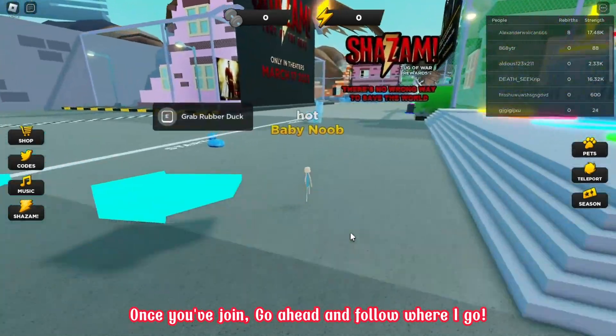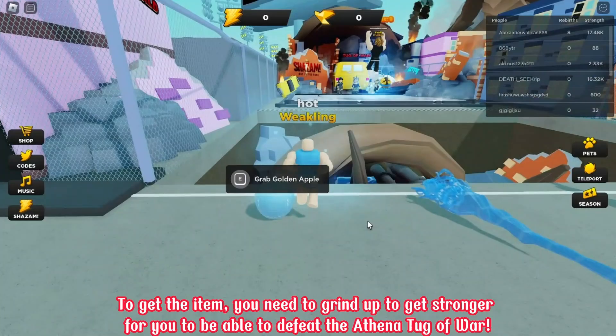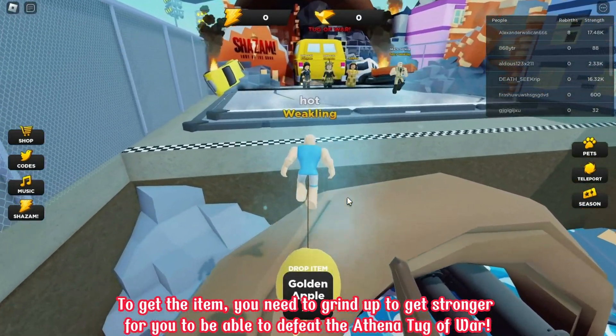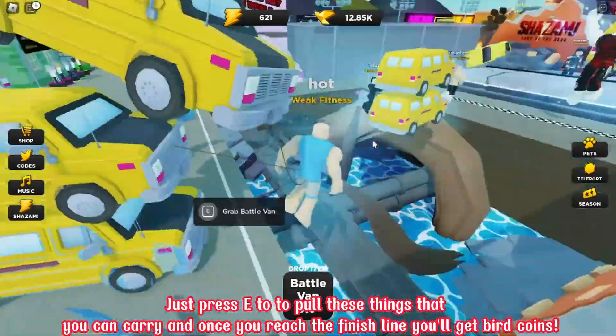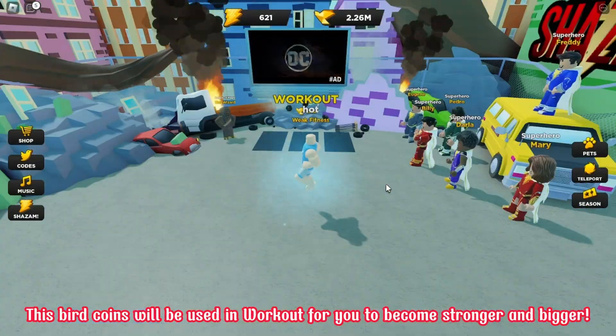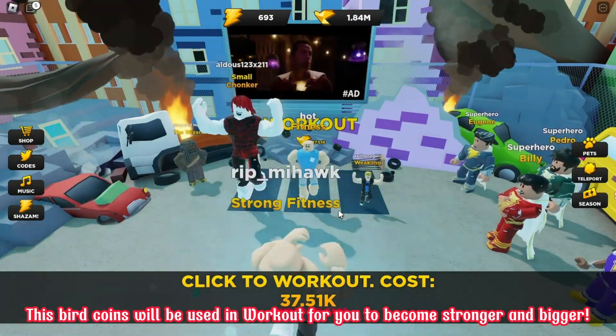Once you've joined, go ahead and follow where I go, right over here. To get the item, you need to grind up to get stronger so you can defeat the Athena Tag of War. Just press E to pull these things that you can carry. And once you reach the finish line, you'll get bird coins, which will be used in workout for you to become stronger and bigger.